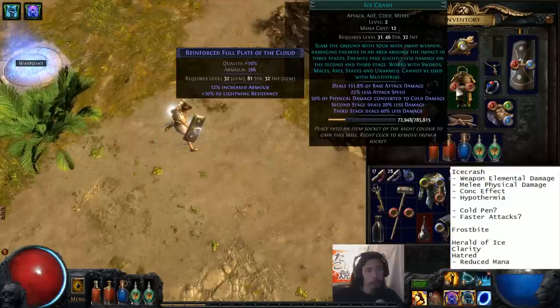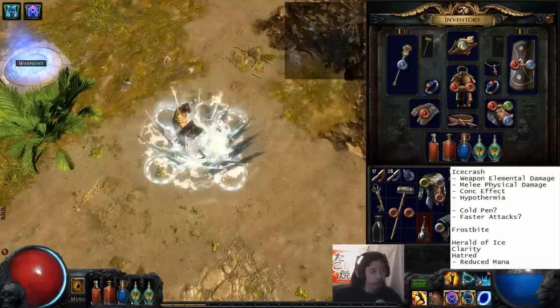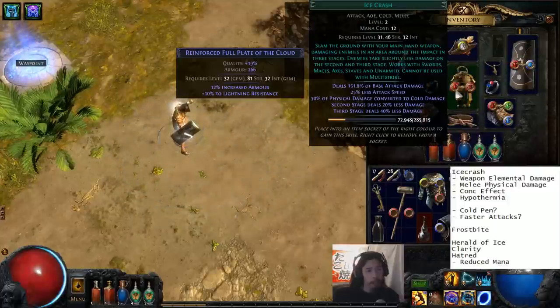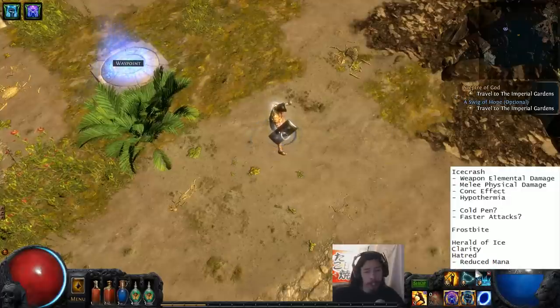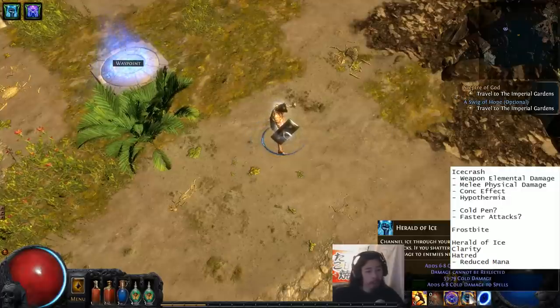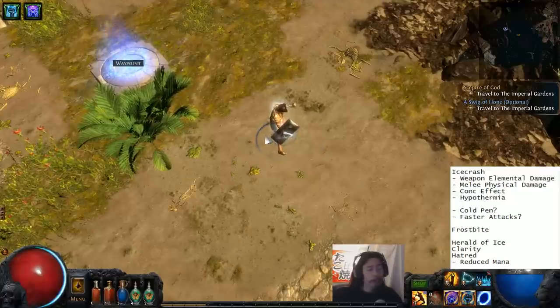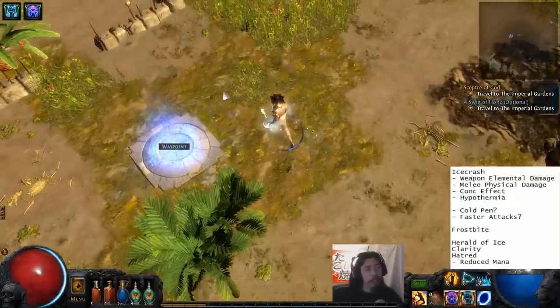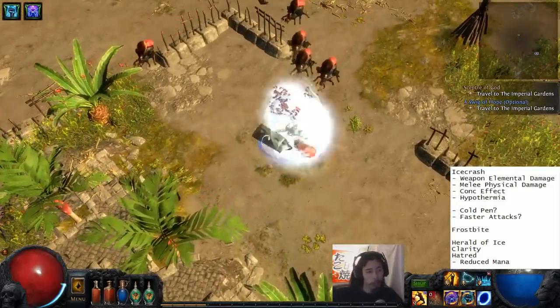Just to show you the mouseover for this ability: you deal a lot more base damage but attack slower, it converts to ice damage, and as you can see, it pulses out. The further out the pulse goes, the less damage it deals, but it's still dealing AoE damage. I have Herald of Ice, so if I freeze things, they'll explode and it deals extra ice damage. I'm taking Resolute Technique, so I can't miss, but I'll be able to freeze things through alternate means like Hypothermia.